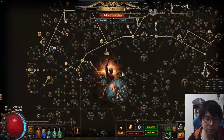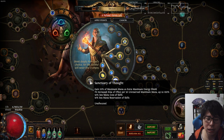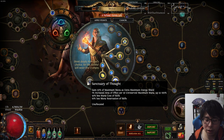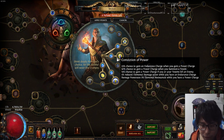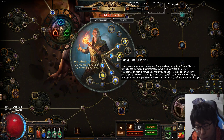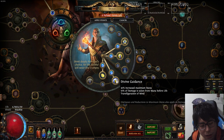Passively, I didn't take the CI or low-life nodes. If I get Ivory Tower and switch to low life, I'll pick those up, but not now. I got Uber Labyrinth and picked Conviction of Power — that node gives you power charges and endurance charges, plus 5% reduced elemental damage taken while you have an endurance charge, which is good for defense. I think Hierophant is a bit squishy because Divine Guidance doesn't provide much defense.